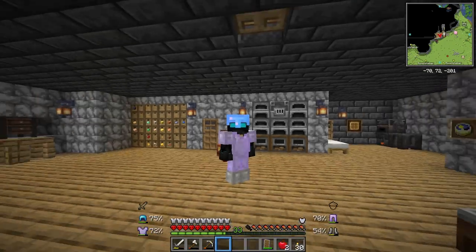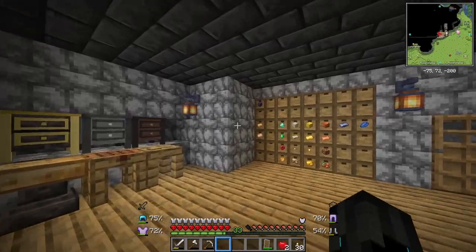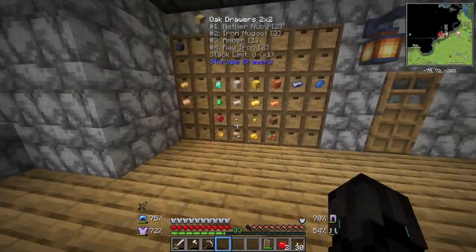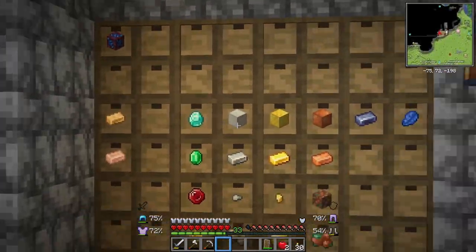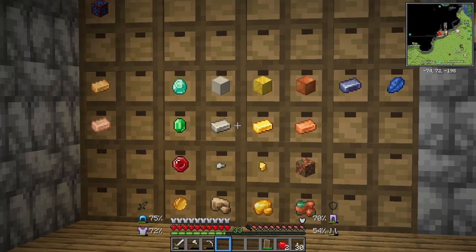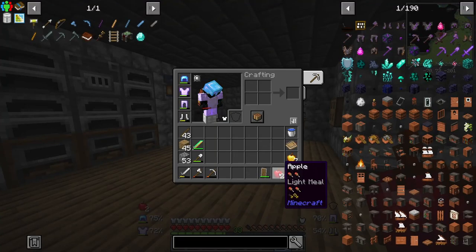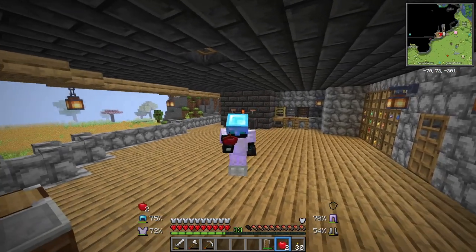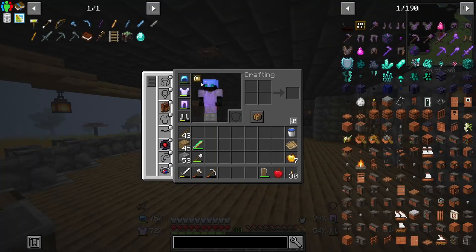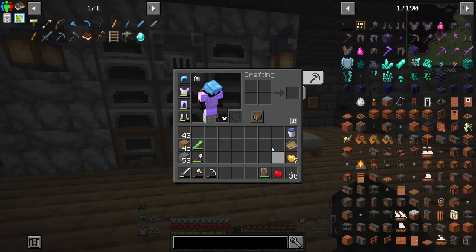I should mention that the majority of the stuff that we will be making is from Tinkers' Construct. Also, in between episodes I did a little bit of cleaning up — there are a lot of drawers here because I've taken out all the valuable stuff from our storage system and put it right here on the wall, much more accessible, together with the Tinkers' Smeltery. Another issue that I intend to fix today is food, because right now I only have these apples, and that's not good. I do have an extra totem of undying, so we're good.